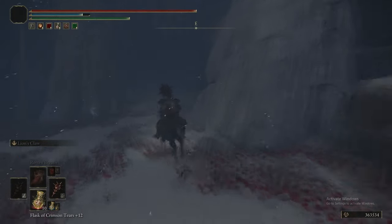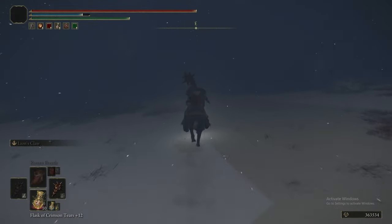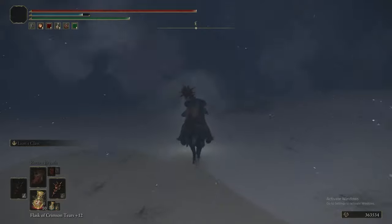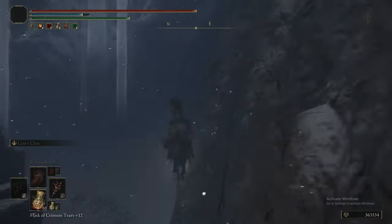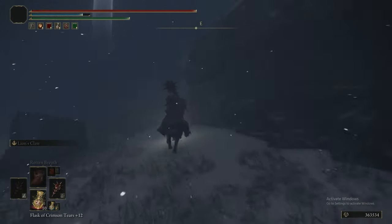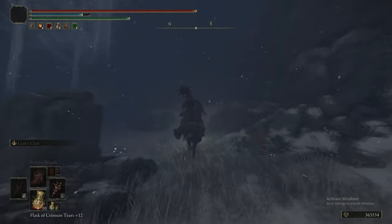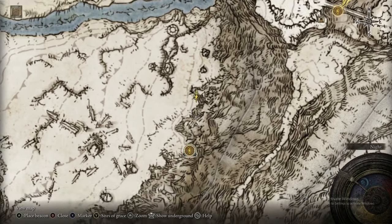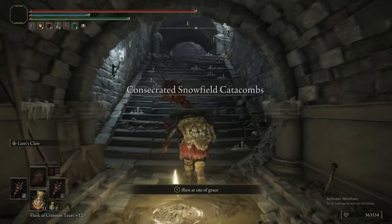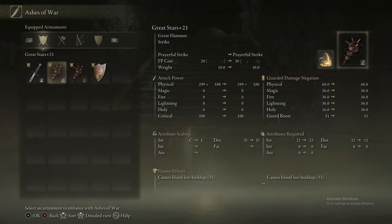Be careful of the ball lightning in this area — you thought they hit hard in Siofra River, but here they will just delete you. They don't even deal damage so much as set your target health to zero. Just don't get hit by them or you will die. A sort of easy way of getting back to the Catacombs: since we headed west from them, you can head east from the Somber Stone. Or simply warp once you're far enough away, and then warp straight back — no harm, no foul.